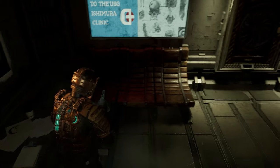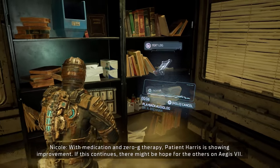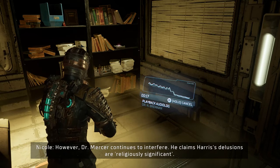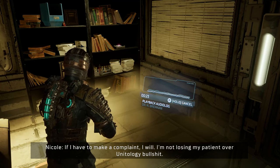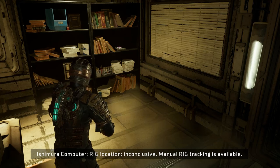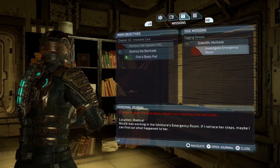Medium med pack — nice. Personal log, Dr. Nicole Brennan: 'With medication and zero-g therapy, patient Harris is showing improvements. If this continues, there might be hope for the others on Aegis 7. However, Dr. Marcia continues to interfere — he claims Harris' delusions are religiously significant. I'm not losing my patience over unitology bullshit. Not again.' Tracking rig signal — Dr. Nicole Brennan, rig location inconclusive, manual rig tracking available. Side mission unlocked. I can only do the side mission after I've destroyed the barricade.